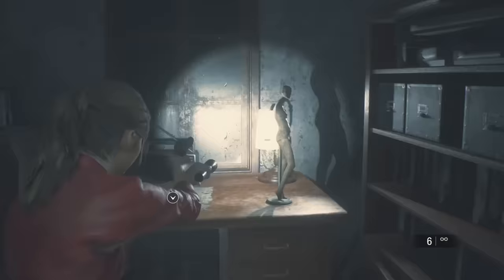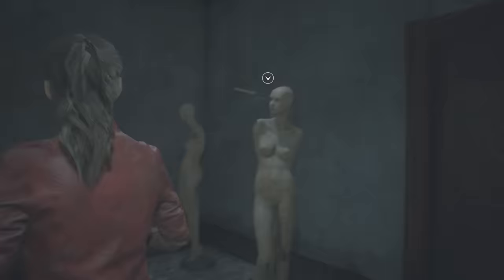The tiny mannequin on the desk where you get the spade key is a shrunken version of the mannequins in Resident Evil 7. You can also find them in the storage room on the third floor when playing as Claire.